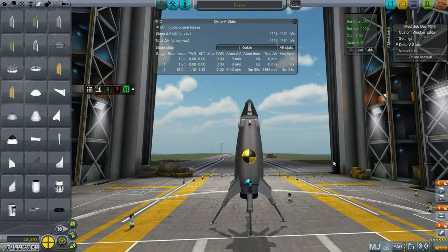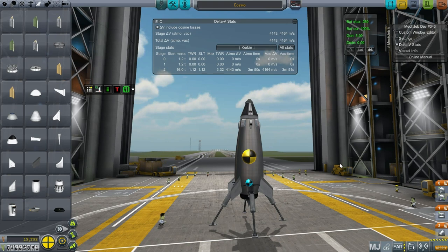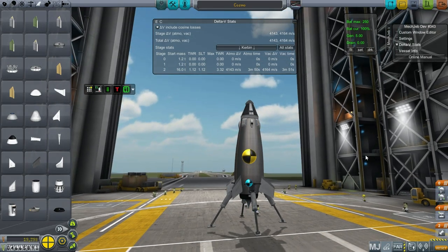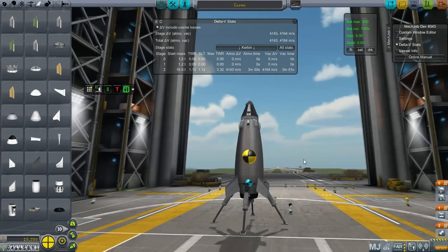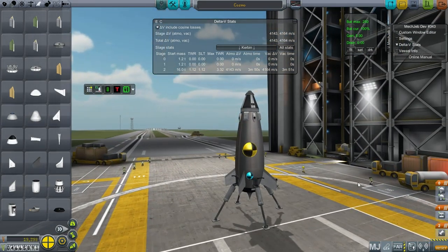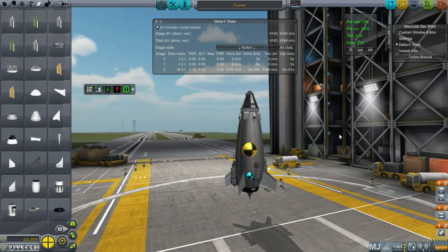Hello everyone, welcome back to my colonization series in Kerbal Space Program 0.25. In this episode I hope to remedy the fiasco which was the previous episode and fulfill the contract to do aerial surveys of these locations. Unfortunately I haven't been able to figure out the aircraft issue yet, but maybe I can deal with it using rockets, and I've gone with a strictly traditional, classic design if you will.